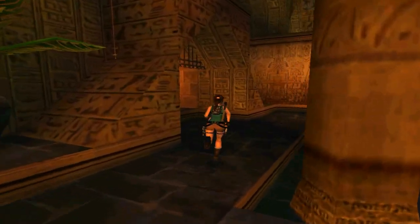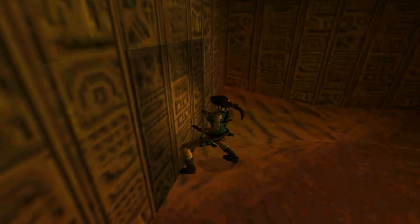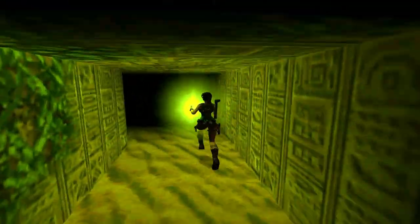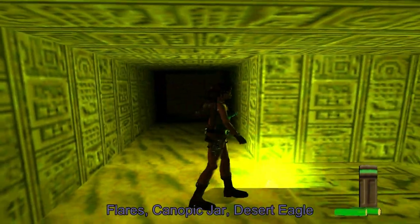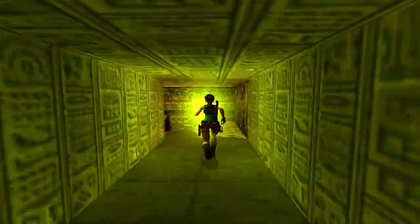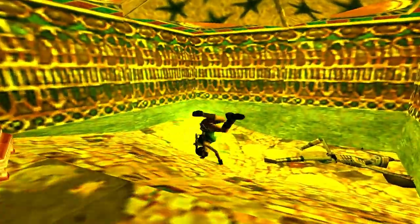Before heading through to the next area, I'm actually going to grab a secret down in the pit — just drop on down, you won't take any damage. We've got this odd block, so move it as far as it will go. Head on through — it's pretty dark. Inside this pot we've got some flares. We've got a canopic jar, which doesn't do anything — it's not a usable item. And we've got a desert eagle. Once we pick this up, we'll activate a skeleton, so let's get out of here.